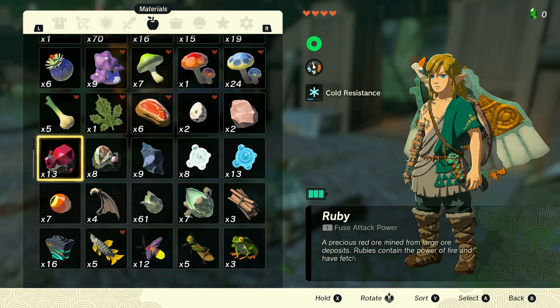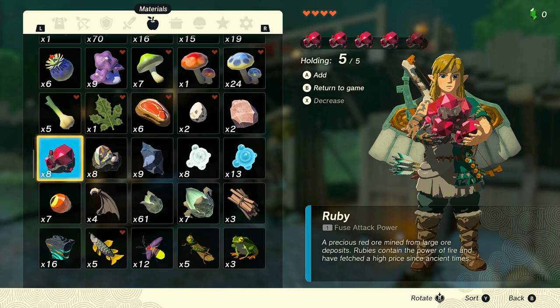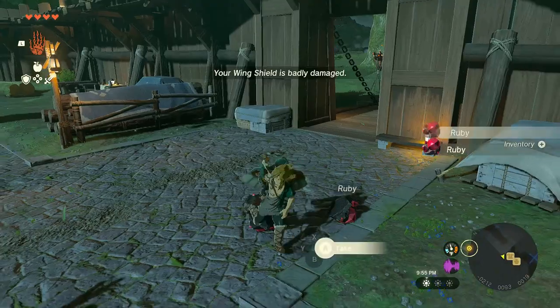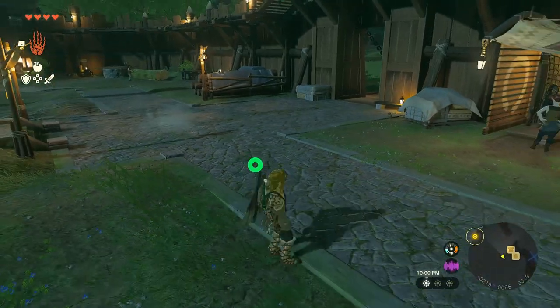Now let's check our inventory — we now have 13 rubies, so I have five more rubies. Let's perform this glitch again: jump, shield surf, open menu, hold material, press Y and B together, pick up dropped items. Let's check our inventory again — we should now have 18 rubies.